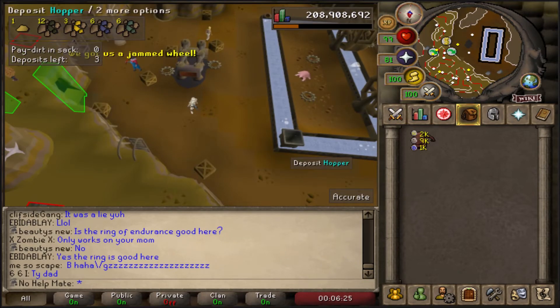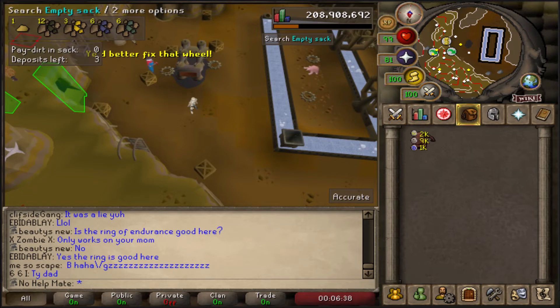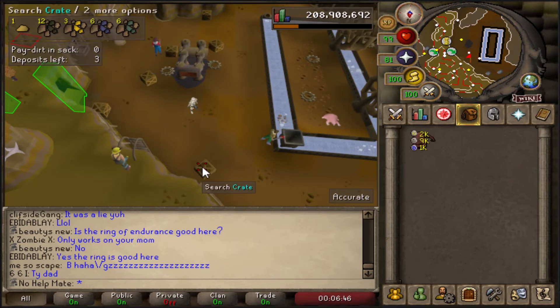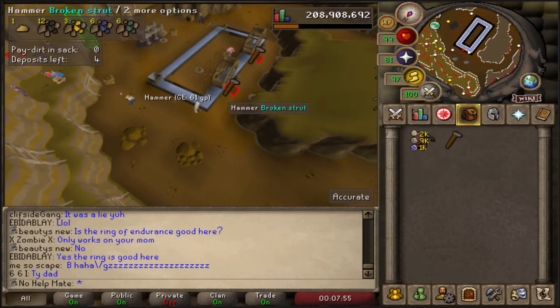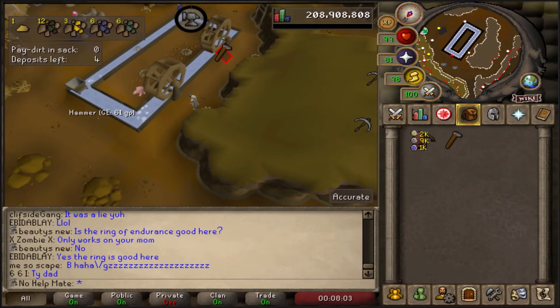Things you need to know before you start mining: this is a hopper and you deposit all of your paydirt ore that you get from the mine into here. It will travel through the water system into the sack where it gets refined, and then you get your actual ore out of it. Sometimes this gets stuck — if that ever happens, all you have to do is grab a hammer from this crate and hammer the wheel, which will fix the flow of the water. You'll get a little bit of smithing XP in the process. Most of the time you won't need to do this, but if you do, that's how.